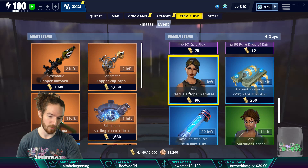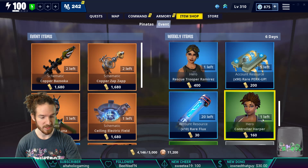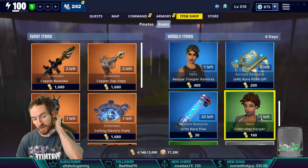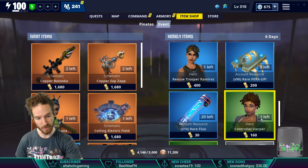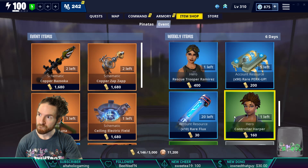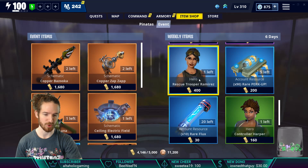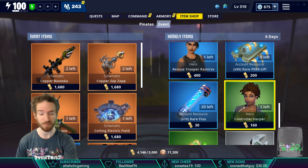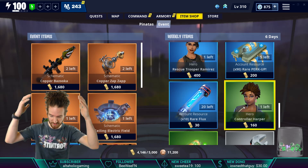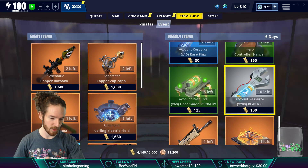We got Rescue Trooper again — still a good hero, but you'll need to make it at least epic for it to shine. Same thing with Controller; we haven't seen Controller very often in the shop. Controller is the same as Hazard the 13th, the Friday the 13th mask Halloween hero. Rescue Trooper is your all-around soldier with survivability and decent damage. Controller is your decoy specialist — we'll cover them briefly in a second.